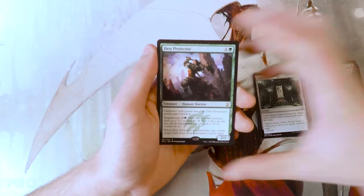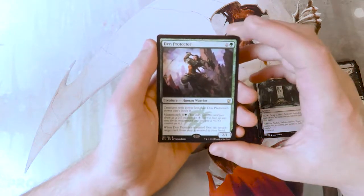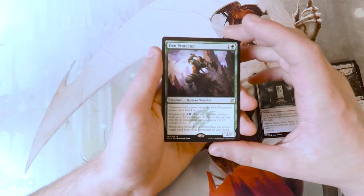It also has Megamorph for one and a green, which says you can cast this card face down as a 2/2 creature for three. Turn it face up at any time for its Megamorph cost and put a +1/+1 counter on it.